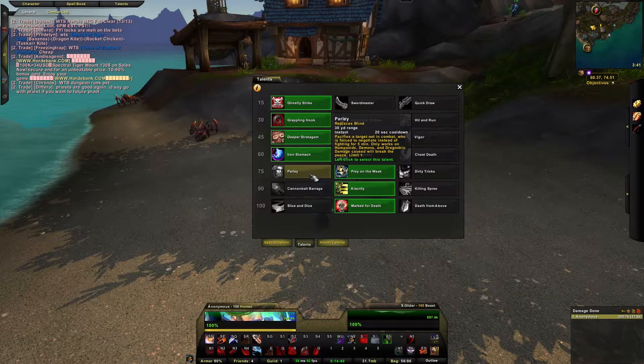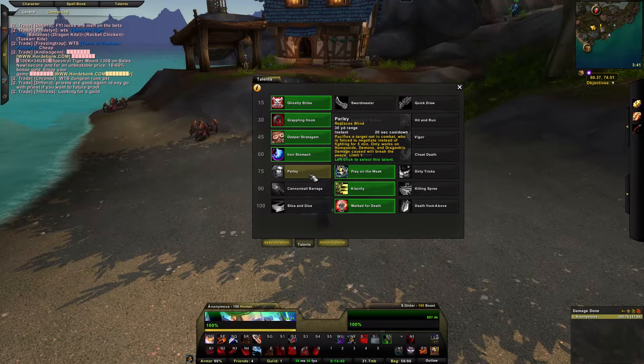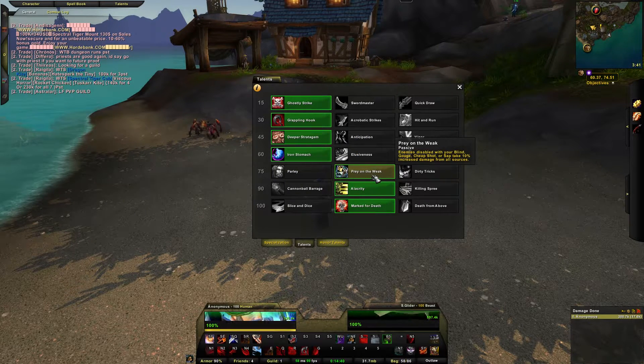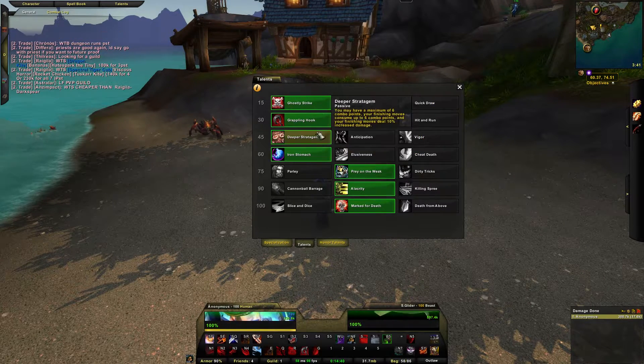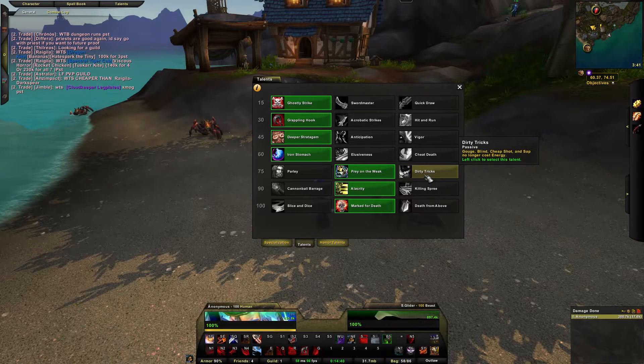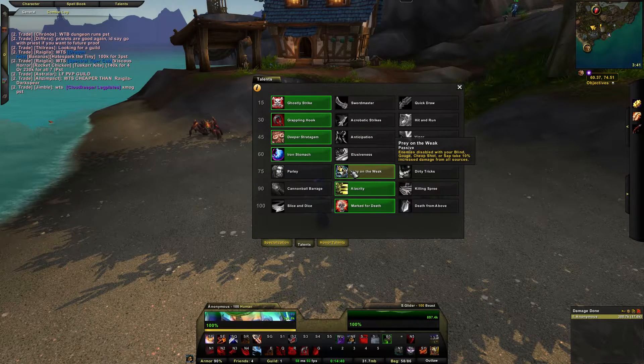Level 75 talents: Parley, Prey on the Weak, and Dirty Tricks. Parley pacifies a target, forcing them to negotiate instead of fighting for five minutes, but only works on humanoids, demons, and dragonkin — damage breaks the peace. I don't run this, it's a bit weird. Prey on the Weak is what I use: enemies disabled by Blind, Gouge, Cheap Shot, or Sap take 10% increased damage from all sources. Dirty Tricks lets Gouge, Blind, Cheap Shot, and Sap cost no energy, which is convenient. I run Prey on the Weak for that 10% increased damage.